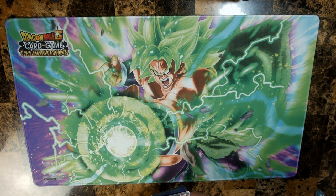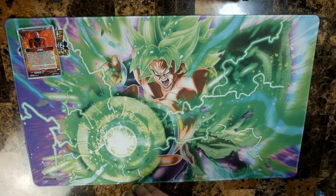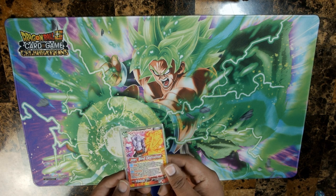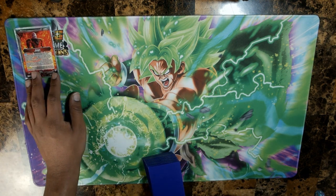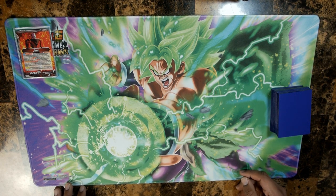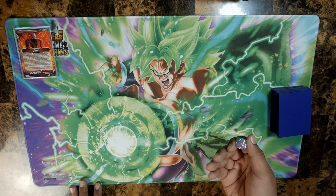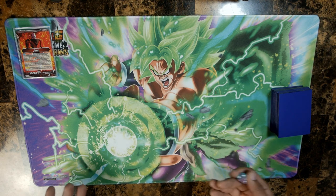To get ready for any game, you first have to put out your leader in the leader front. You can see the leader power at 10k on the front, and it flips to 15k on the back — it usually has distinctive art for each side. Place your deck down into the deck area and then roll to find out who goes first. You can use two dice. Whoever rolls higher goes first.